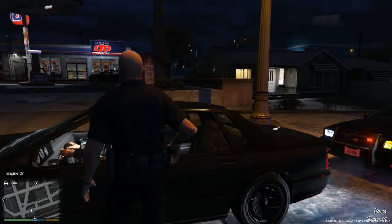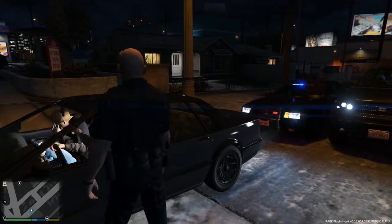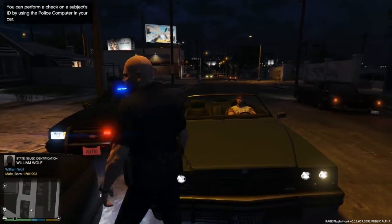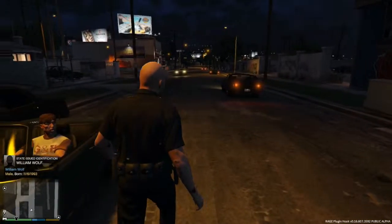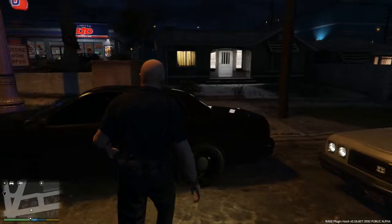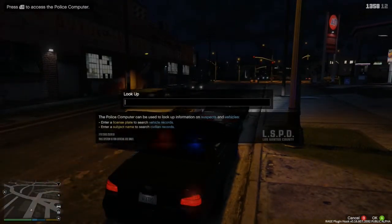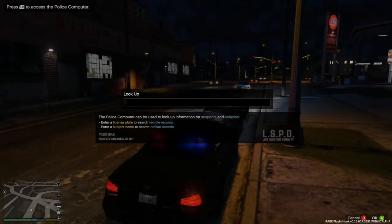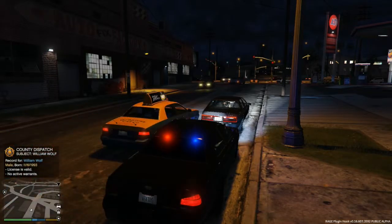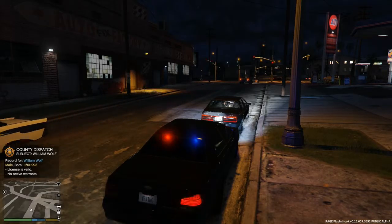Excuse me - you want to start something? Let me see your ID. Kiflong - that's what I meant, Kiflong. Alright, William Wolf, born November 6th, 1993. Back in my vehicle, we'll type up the name - William Wolf. License is valid, date of birth is valid, no active warrants. Let's run a plate check real quick.